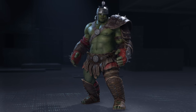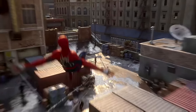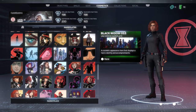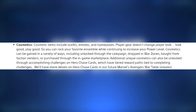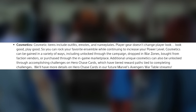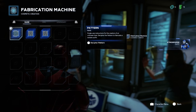This level of flexibility to the customization is gonna make the online experience even more fun. And while I don't think this game is gonna beat Marvel's Spider-Man's overall quality, it'll add more to the imagination when creating your own suits. I remember being disappointed that you couldn't fully customize your Spider-Man suit in that game — I would've loved to change the Raimi suit to black to recreate the symbiote look. PlayStation Blog says: 'Player gear doesn't change player look — look good, play good. So you can rock your favorite ensemble while continuing to increase your power level.' Cosmetics can be gained in a variety of ways: unlocked through the campaign, dropped in war zones, bought from faction vendors, purchased through the in-game marketplace, or unlocked through accomplishing challenges on hero challenge cards with tiered reward paths. I think I'm gonna spend most of my time playing with the fabrication machine to see how many costumes I can come up with.